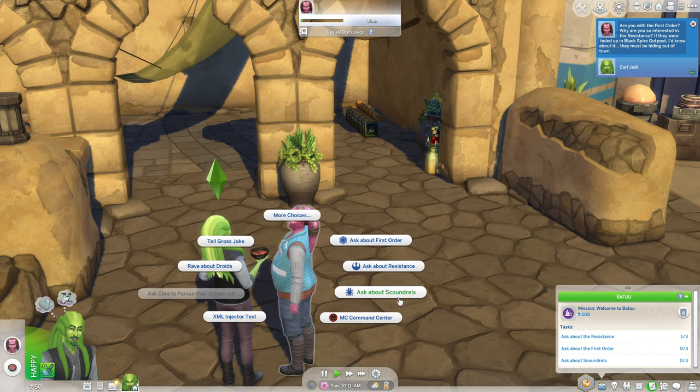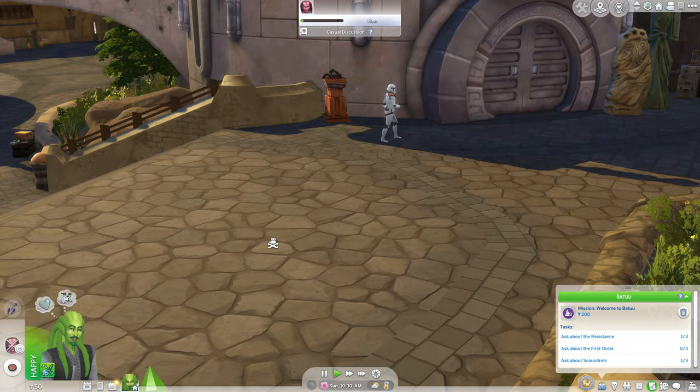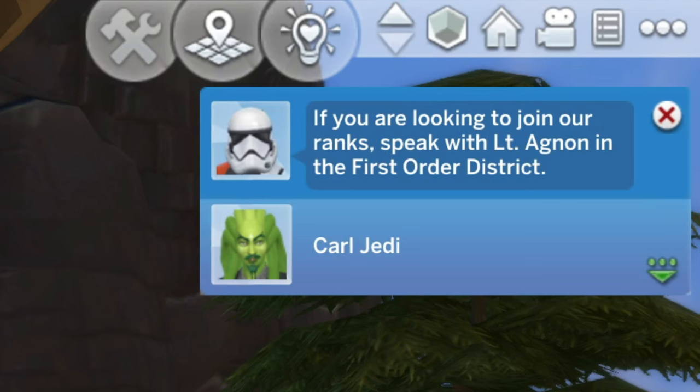Are you with the First Order? Why are you so interested in the Resistance? Let's ask about the Scoundrels next. Hondo Onaka is the person to speak with. You can probably find him over in Oga's Cantina.